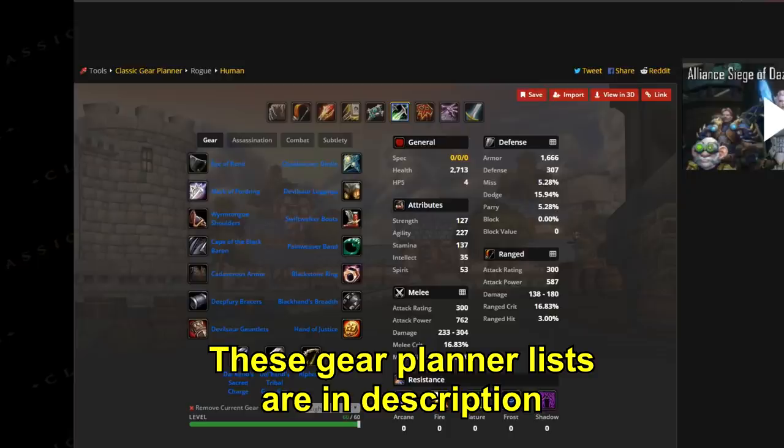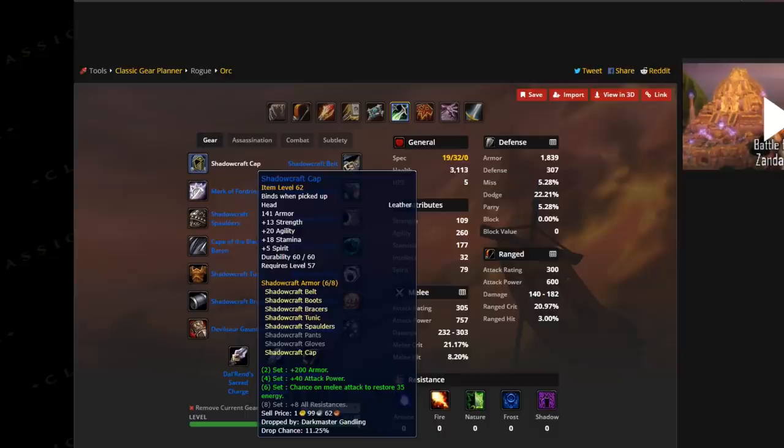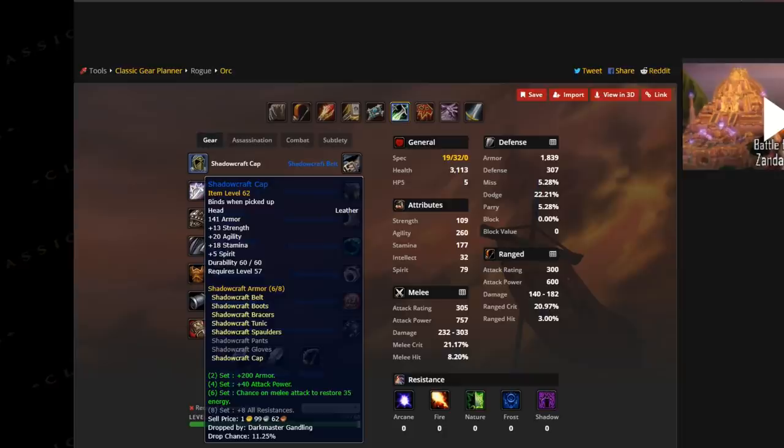Let me show you my preferred best-in-slot lists — I've got three for you. First, I have a six-piece Shadowcraft set. A lot of people are saying from their tests that the six-piece bonus — chance on melee hit to restore 35 energy — actually ends up providing the most possible DPS from pre-raid gear. The energy procs quite often and it's really nice, so apparently this is the most DPS you can get before stepping into a raid.